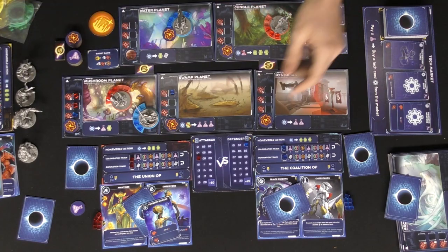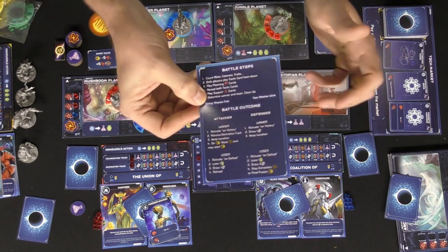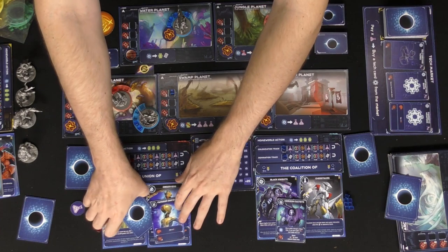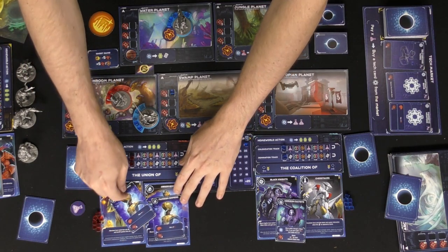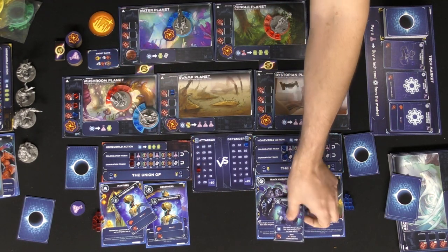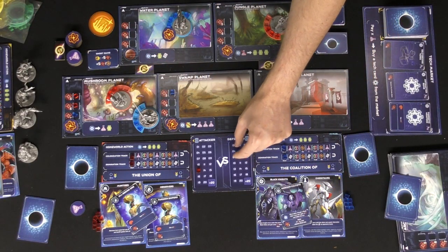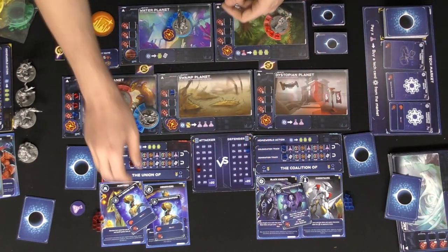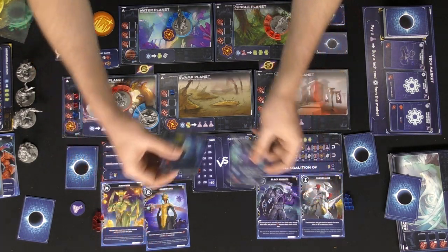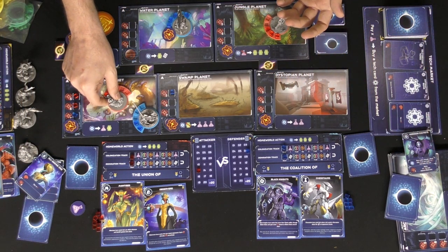After planning cards, players gather supports — these are eyeball-symbol cards. If you don't have one, you pass. Finally, flip the tactic cards over and calculate all scores, adding up bonuses. For example, one card gives plus six, another gives plus one and plus two for every adjacent black hole. The player with the highest total wins.